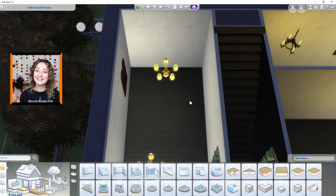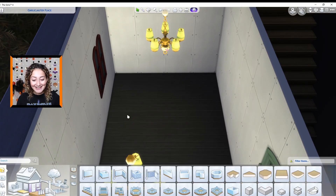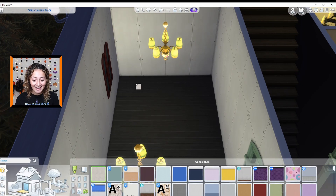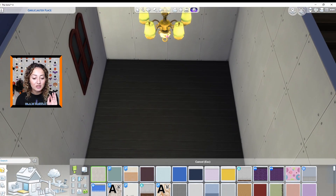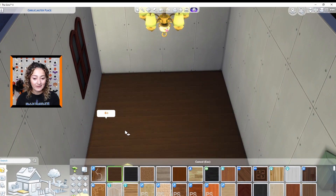You already know where I'm gonna start — I am gonna start in the kitchen. Spin the wheel for the monster for the kitchen. It's a witch! So we've got a witch for our kitchen. I think I'm gonna go in and change the walls up a little bit. I don't want to go too dark. I kind of want to change this wooden flooring to possibly something lighter.